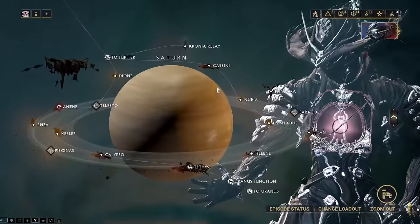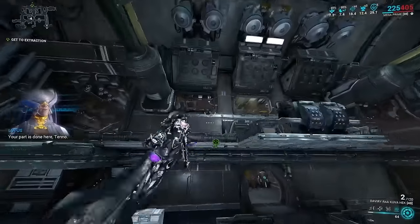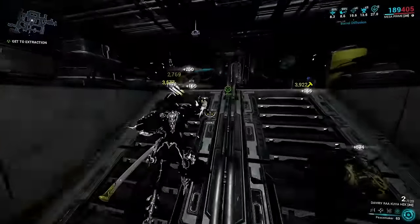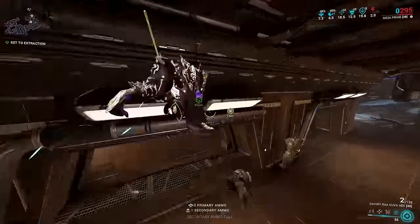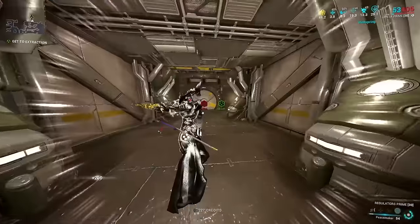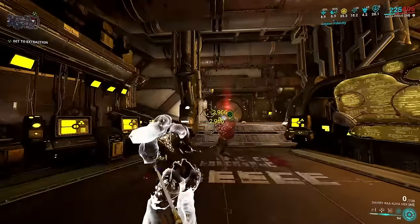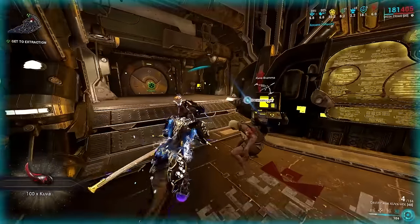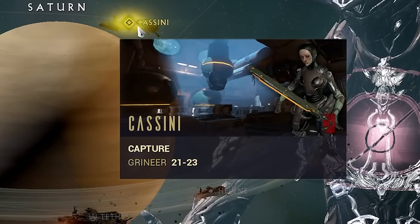With the War Within completed, if you play on any Grineer mission that is level 20 or higher, they will spawn one Kuva Larveling after your screen flashes, which requires you to defeat at least 10 enemies in under one minute for your Larveling to spawn. A unique icon will appear indicating that your Larveling has spawned, and when defeated will show you what weapon you can start hunting for. My go-to mission is playing solo on the capture mission Cassini on Saturn.